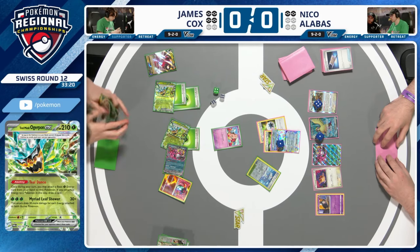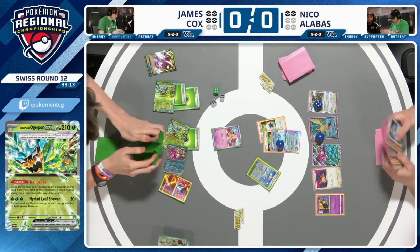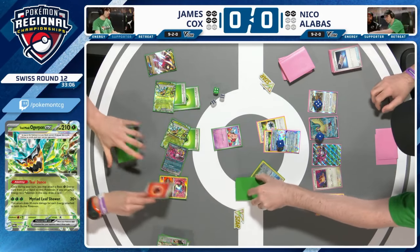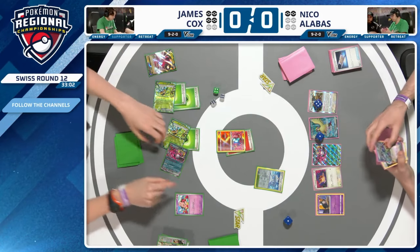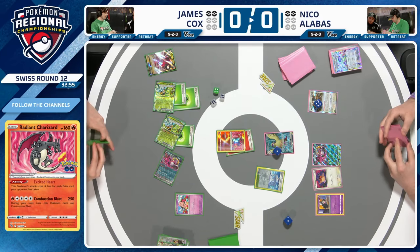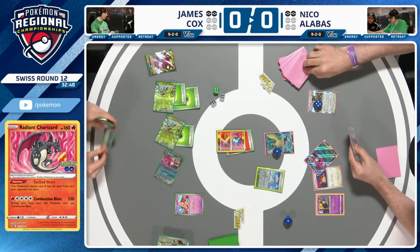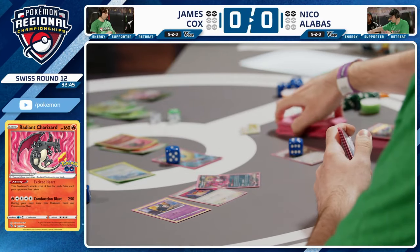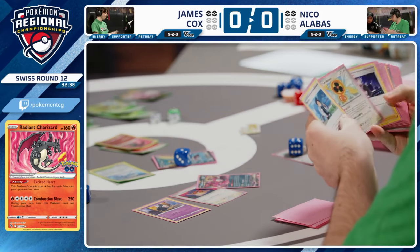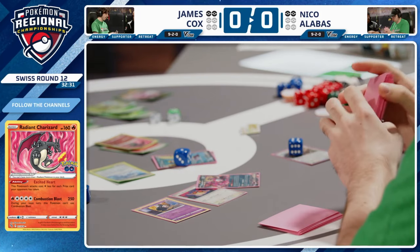James opts to keep Area Zero Under Depths rather than Noctowl's Squawk ability — more value from the extra bench slots right now. Ultra Ball finds Regidrago V. Combustion Blast — Raging Charge ability reduces the attack cost by one for each prize card your opponent has taken, so it can be used for just one Fire Energy. That's one of the best attacks in the game. Over to Nico — promotes Radiant Charizard to active, uses Flip the Script. Nico's looking for either Dustnoir to KO Cleffa mid-turn, or a gusting card to KO a two-prizer.